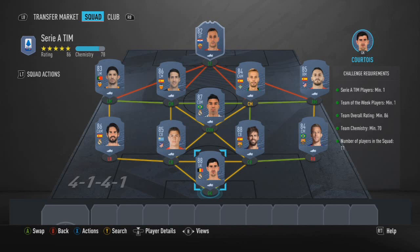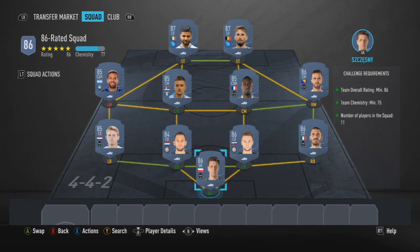The Prime Mix players pack for the final route — the 86-rated squad — is an absolute farce. I don't know why they can't just give you a mega pack. The squad is Chesney, Bonucci, Skriniar, De Vrij, Dalot, Alejandro Gomez, Milinkovic-Savic, Pjanic, Insigne, and Mertens — just went Serie A for the usual routine, though you can easily go Bundesliga, EPL, or whatever league you prefer.